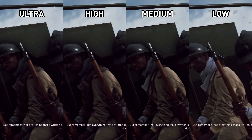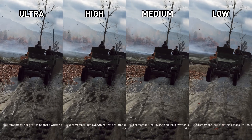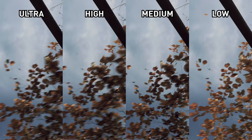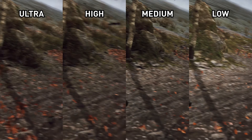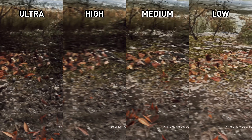With that out of the way, let's take a look at the presets. With cards like the AMD Radeon RX 570 delivering above 60fps at 1080p with the ultra preset, I reckon it's the go-to for most gamers that don't want to optimise things further. It looks great, everything is maxed out, and it runs well on mid-range hardware. That's a sign of a well-optimised title, and DICE seems to be delivering again here with Battlefield V.